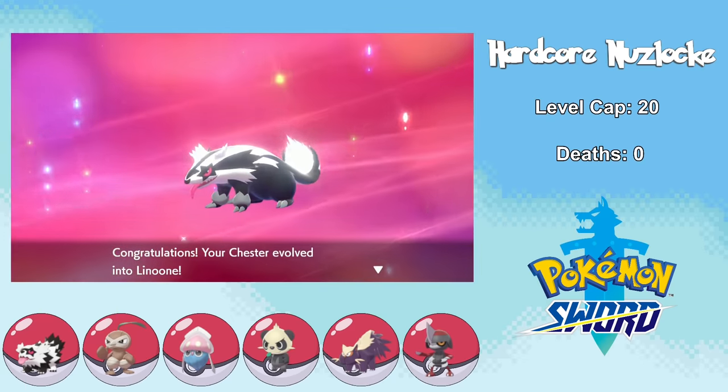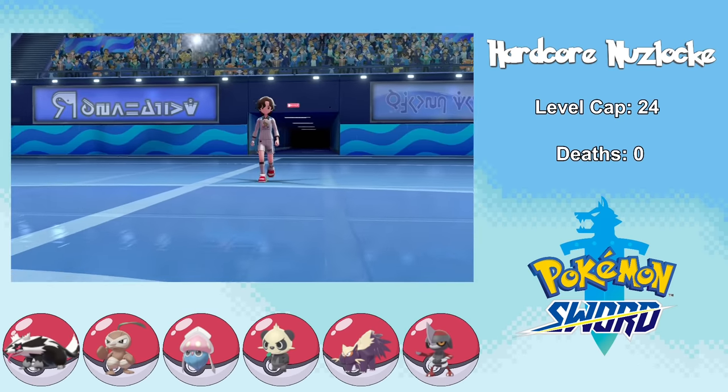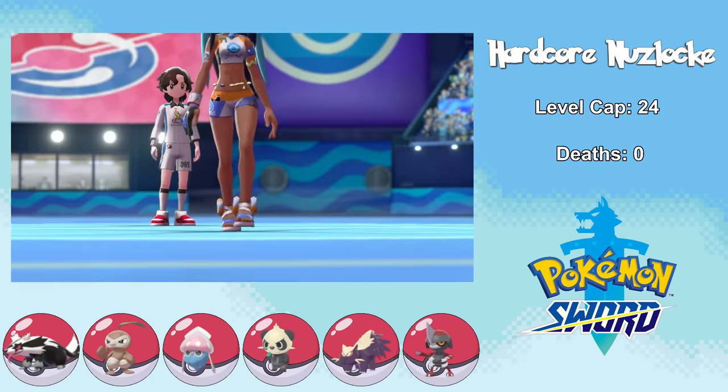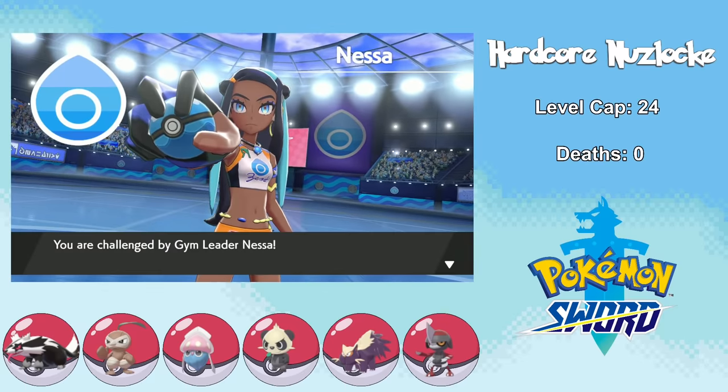This ends up being a huge power-up boost for the team, and we're going to need it because very shortly after facing Milo, we're going to have to go up against the Water-type gym leader Nessa. I mean, just look at this girl — she's got inner tubes on her sneakers. I do indeed like women with ample flotation devices.